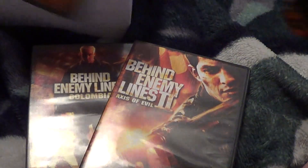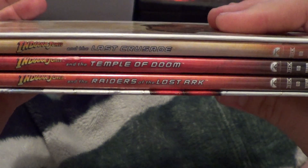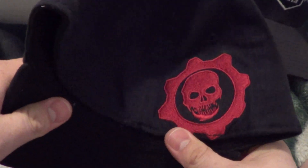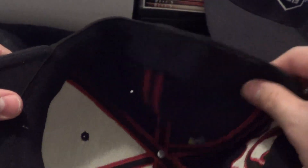We've got Behind Enemy Lines one, two, and three on regular DVD. We've got the Indiana Jones Adventure Collection which has Raiders of the Lost Ark, Temple of Doom, and Last Crusade — that's all you need, forget the fourth one. We also got a Call of Duty Elite stretch-fit hat and a Gears of War hat with the cool COG on the back, also stretch-fit.